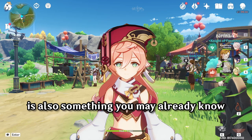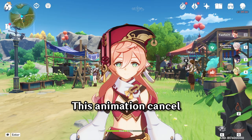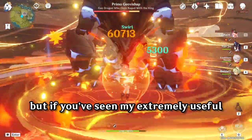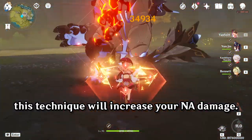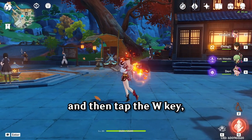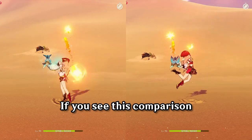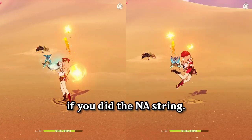Tip number 2 is also something you may already know, especially if you play Klee, but this is the walk cancel. This animation cancel is actually not used for the regular vaporize charge attack combo, but if you've seen my extremely useful and definitely not cope normal attack Yanfei video, this technique will increase your normal attack damage. So if you do a normal attack and then tap the W key, then do a normal attack again, you can actually get more hits compared to if you spam her 3 attack combo. You can actually do more damage since you can do 11 normals compared to 9 if you did the normal attack string.